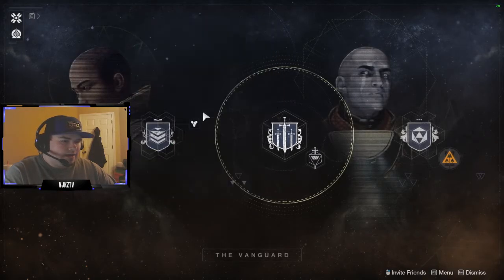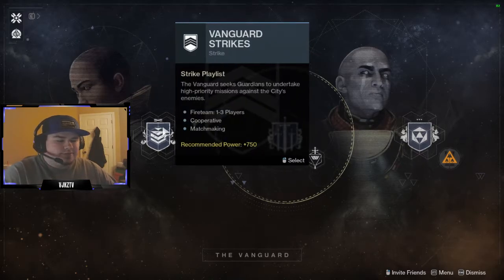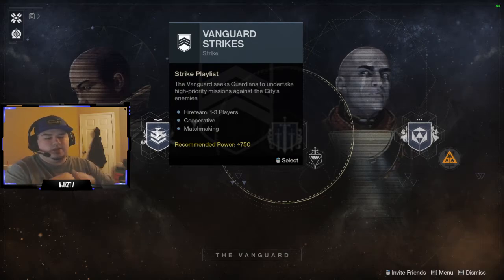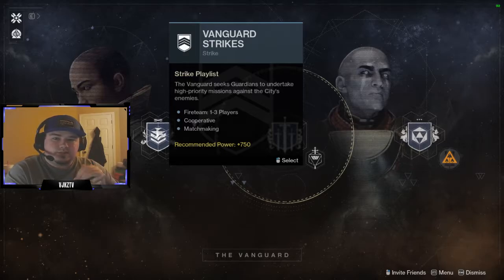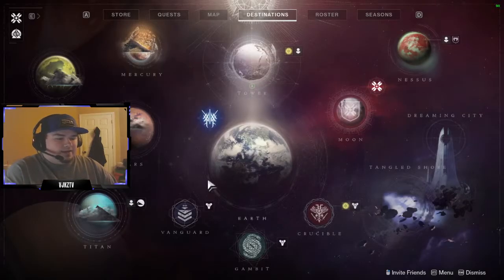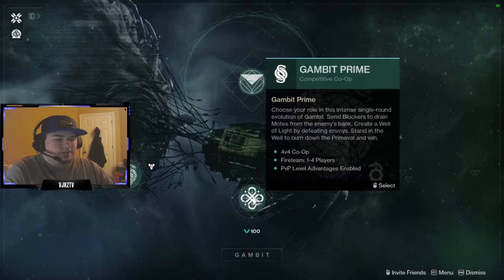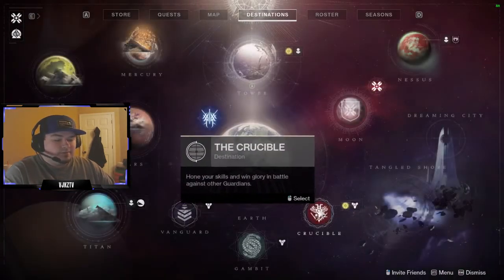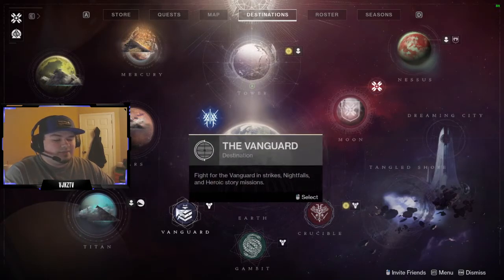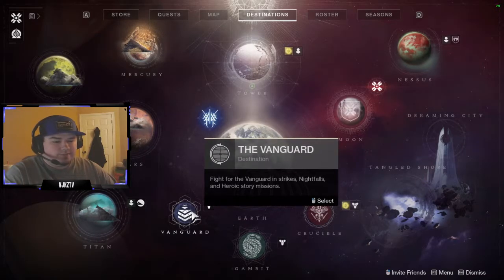Over at strikes, once you get to a certain point you'll be able to run three strikes and they'll give you a pinnacle reward — save that for last. Running three Gambit matches will also give you a pinnacle reward. So note that four core crucible matches, three Gambit matches, and three strikes all give you pinnacle rewards. Save those for last, as those are the things that will push your light up the most.